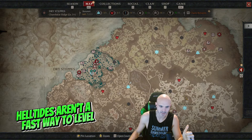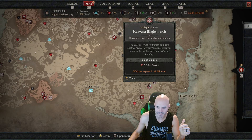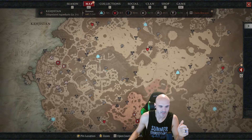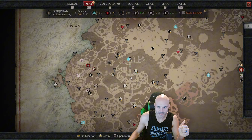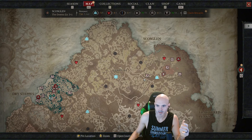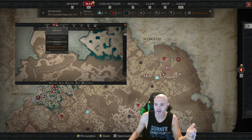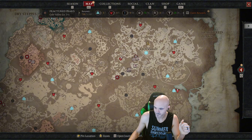Hell Tides will be more frequent but not as good for experience as the seasonal areas. I would never recommend just grinding a dungeon over and over when there are events to do — always do the events while leveling. When something pops up on the map, do it. A legion event gives you a ton of experience. If there's a world boss, do it — somebody else will carry you even at a lower level. Play the map and you will level much faster.